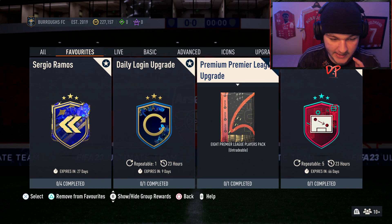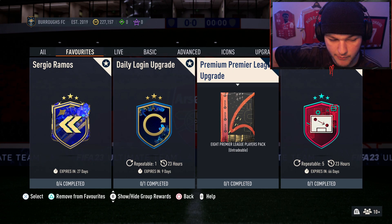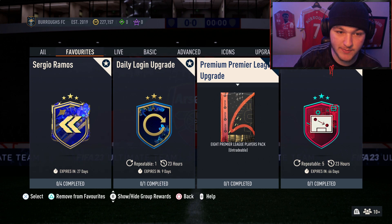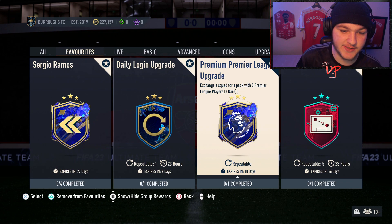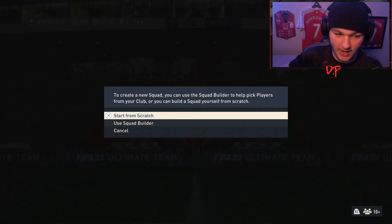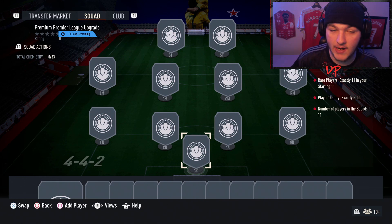The premium Premier League upgrade gives you an 8-player Premier League pack, which is a bit different from last year. Last year it was essentially a premium 25k pack with 3 rare players and 9 commons. This year it's 5 common players and 3 rares — slightly fewer commons to recycle but the same rare count, so it doesn't really affect your odds of packing a Team of the Year. The squad builder requires 11 rare gold players.